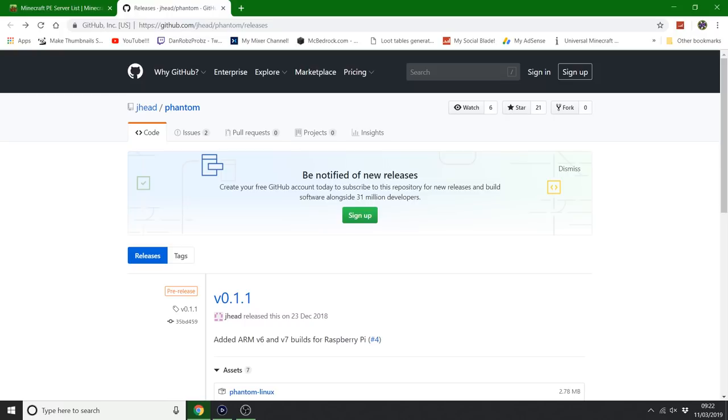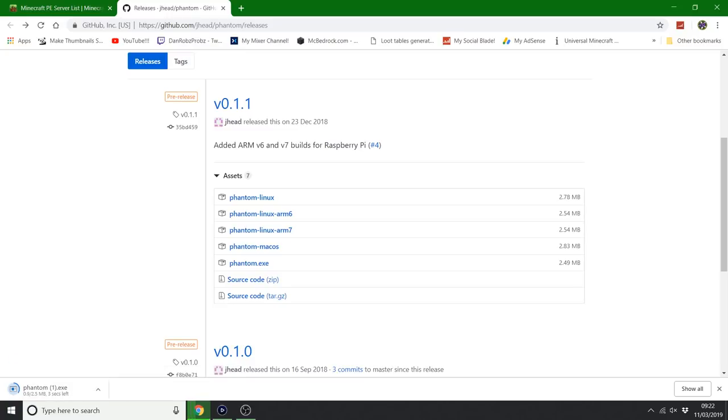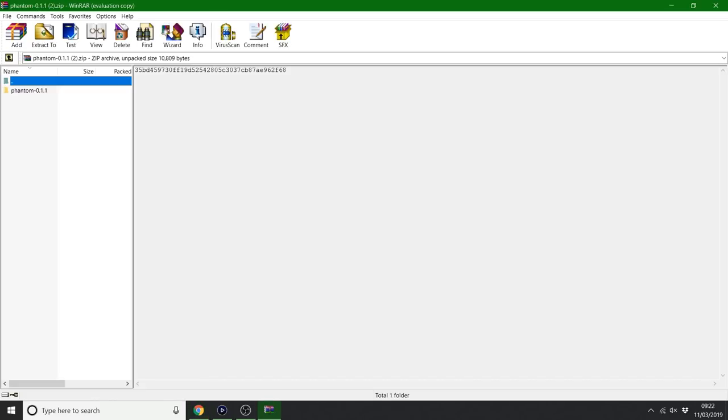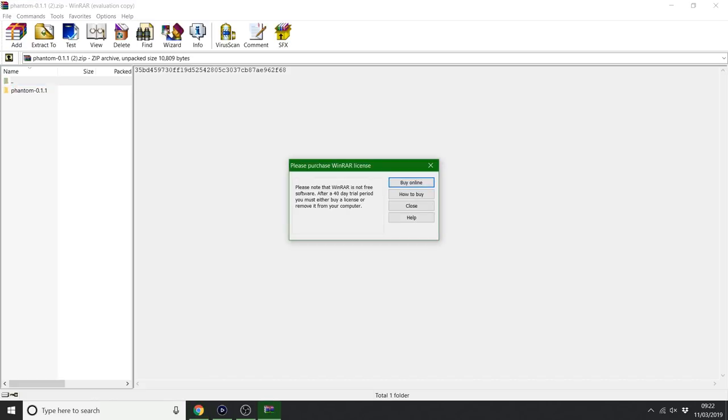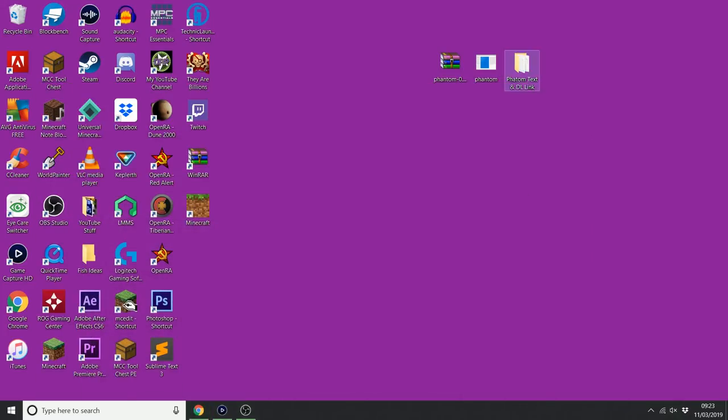Anyway, I'm going to have a link for this in the description of the video. So what we want to do is scroll down a bit — this is the phantom exe, so click on that and you should download it straight away. Obviously I've already got it so it counted quickly. And this is the source code, the raw file or zip file. Those are the two files. Put them on your desktop because it's just easier.